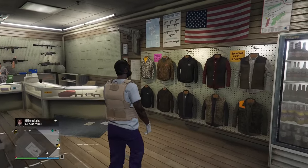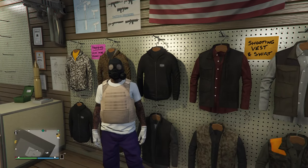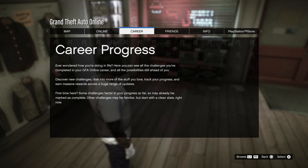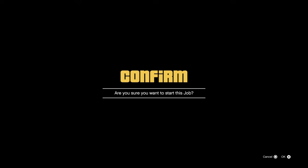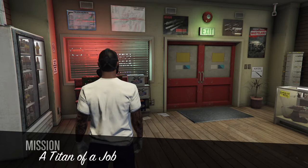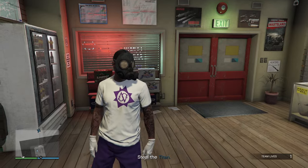Once you're there, save the outfit. Then go into your pause menu, go to Play Job, Rockstar Created, and start 'It's a Titan of a Job'. Once the job has started, since we're already at the gun store, you can save the outfit here.